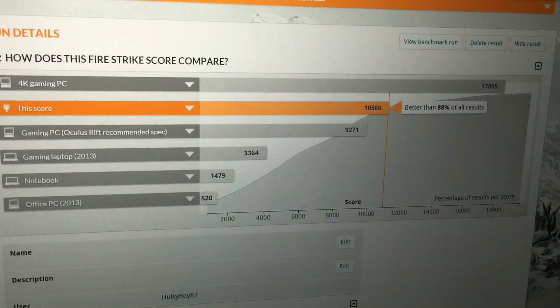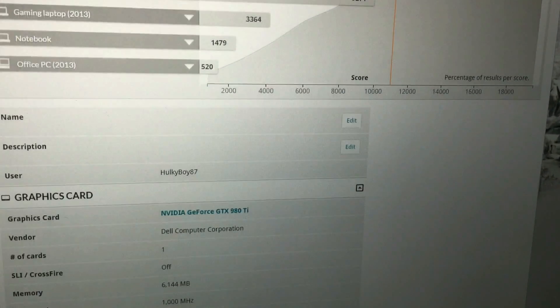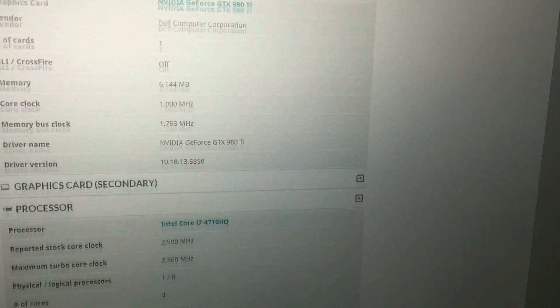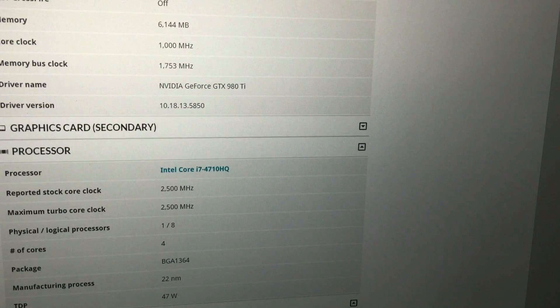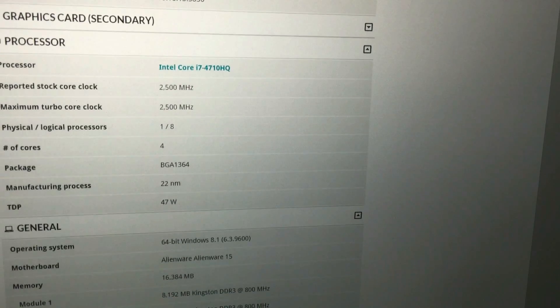So the score for this one was 10,566 — better than 88% of results. We are testing the GeForce GTX 980 Ti, just to confirm. It's a 6GB card on standard clocks. The driver version and date are all listed there, along with my processor speed, RAM, and other bits and pieces.